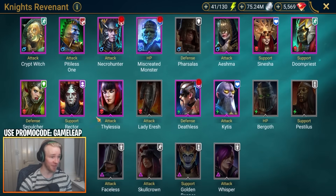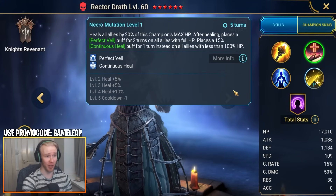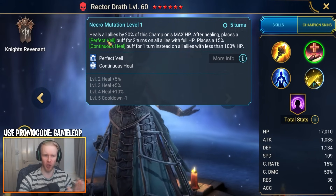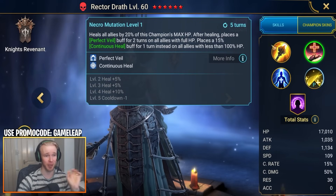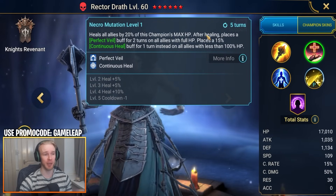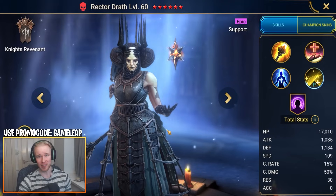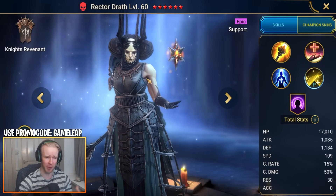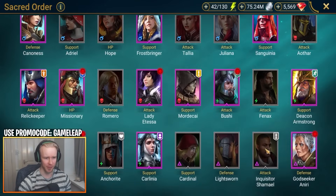In the same faction, there's Rector Drath — another great support champion for Hydra. She brings a Decreased Attack on her A1, and most importantly, she's one of the most affordable options for placing Perfect Veil on your team. Her A2 heals all allies for 20% of Rector's max HP, then places a Perfect Veil buff for two turns on allies with full HP, along with a Continuous Heal. She also brings a revive and places Perfect Veil on the revived champion. She's one of the most affordable counters to the Head of Torment's True Fear debuff.